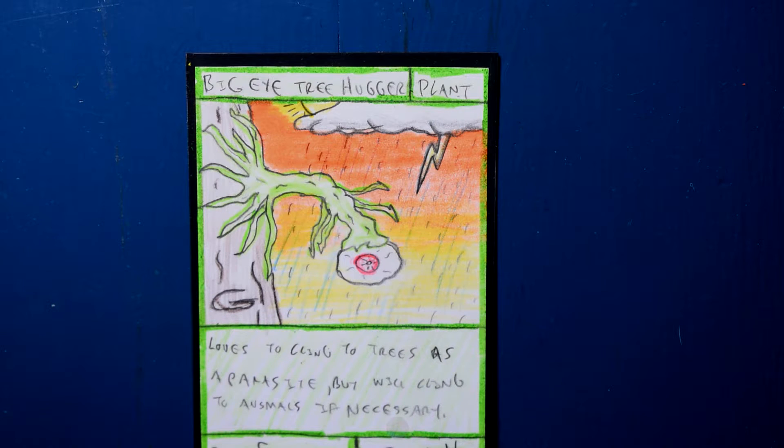This is kind of a cool looking card — this big old plant with this big eyeball, and it just kind of attaches to other creatures and animals and plants and stuff. Anyways, I just kind of had this idea randomly, so if you want to try something cool for a creature, you can try this one. The Big Eye Tree Hugger.